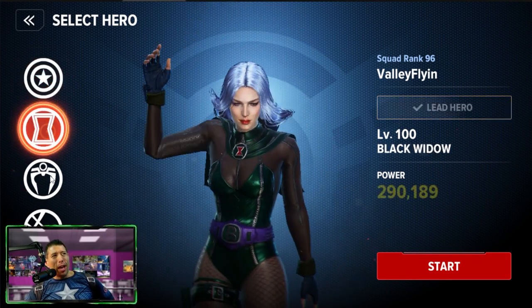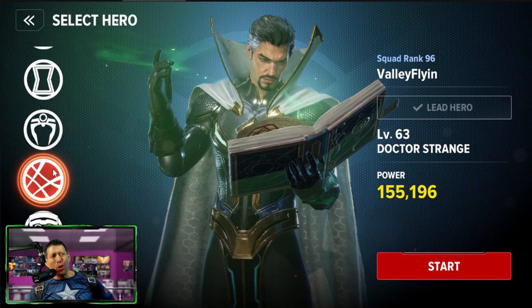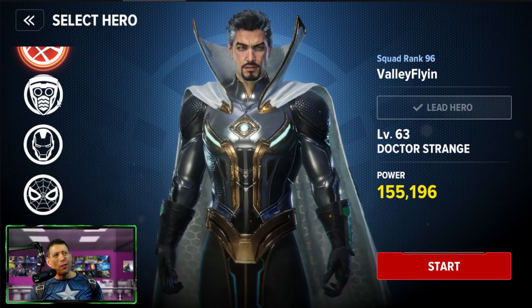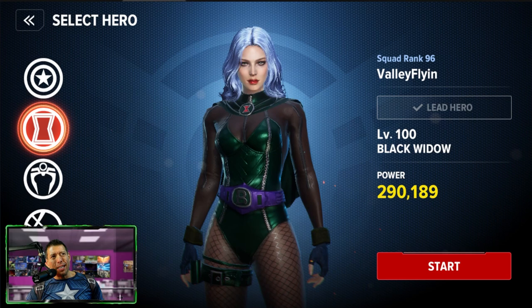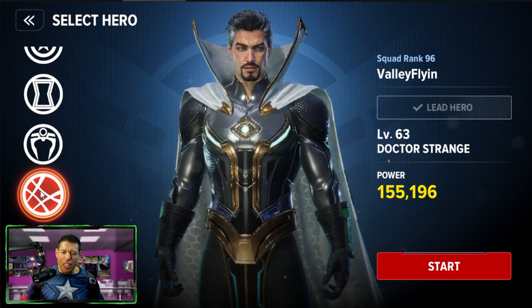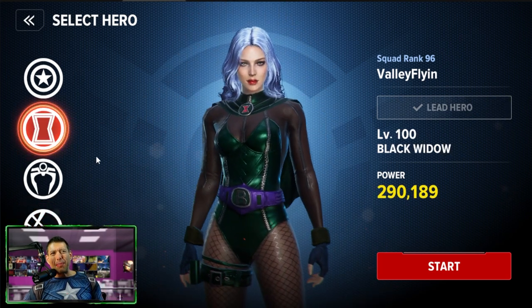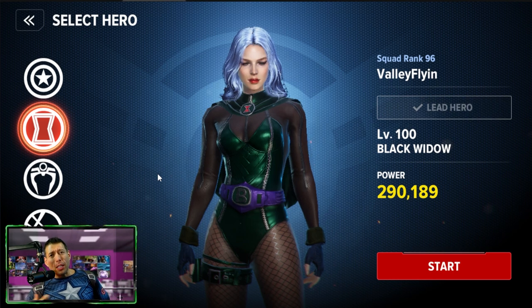Next is your characters. You get all these characters to start off with — four initially that you can start off with, so picking the right one is very important. You could unlock the rest of these slots in the store for around 400 crystals each. As far as the best characters, I'd recommend either Black Widow or Doctor Strange as the two top starting characters. Black Widow has high damage, goes into stealth, and makes her very difficult to hit.